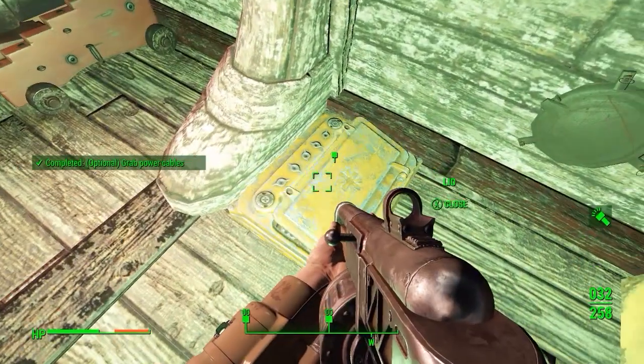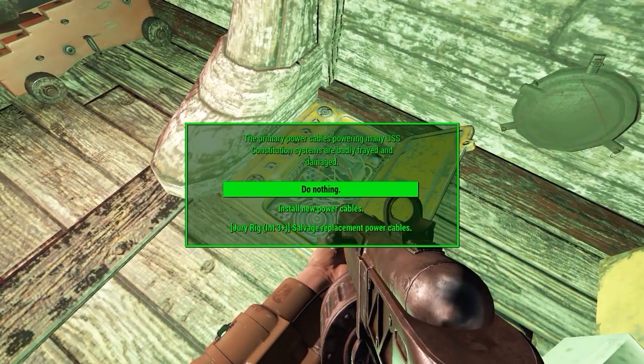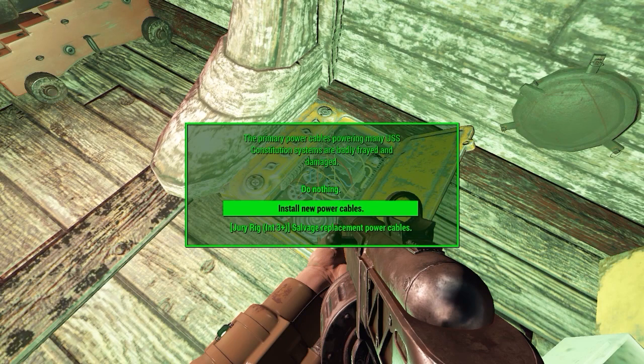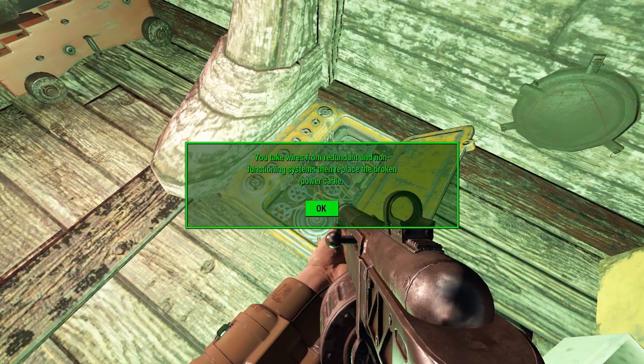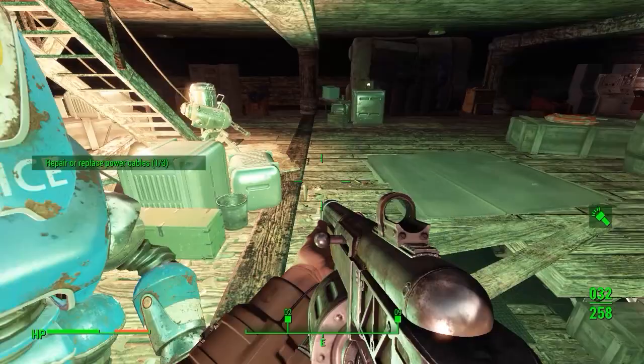This mission will either be quick and easy or slow and tedious depending on your intelligence. If you have at least 9 intelligence, you can burn right through this mission. First, you will need to replace the power cables. You can scavenge them by following the other waypoint, or use your intelligence to fix it for free.